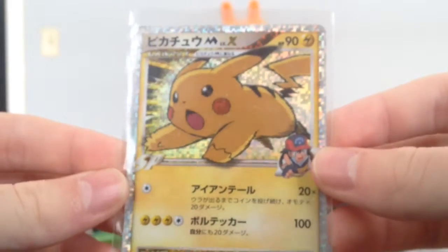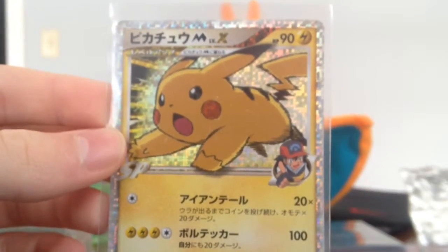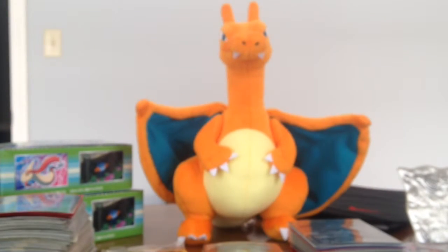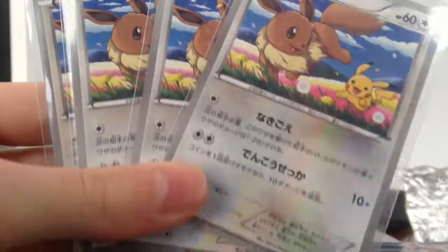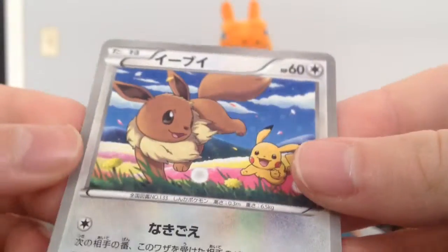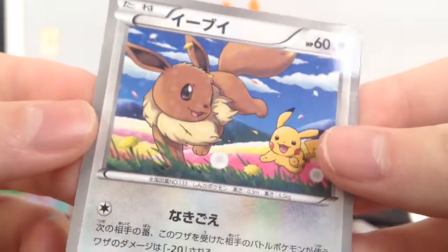Next we have a fan favorite — Ash's Pikachu Level X. Love that card. Sorry if this video is a little long, but there's a lot of amazing cards to show so I don't want to rush. Next up we have four more of the 7-Eleven Eevee promos. It's hard to see in the penny sleeves but it does have a little sparkle — definitely cool cards.